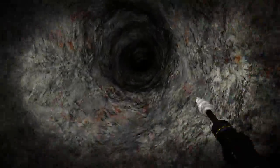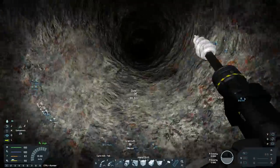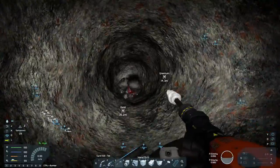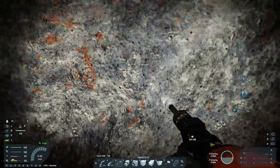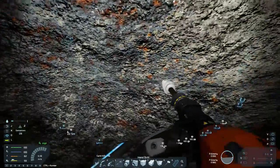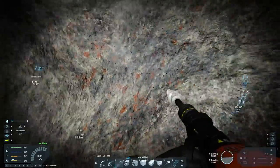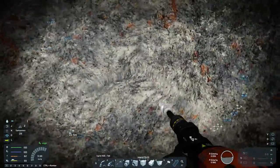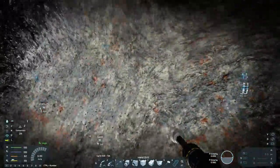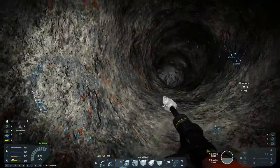The uranium deposit that you guys are currently at is closer. I'm going to head towards you and just see if this is the same uranium deposit. Could it be that the detector didn't detect that uranium because it was too far away or too small? I think it was the same deposit — which means that we've got enough uranium forever. Well, until we create massive spaceships. But then again, we'll be in space with that.